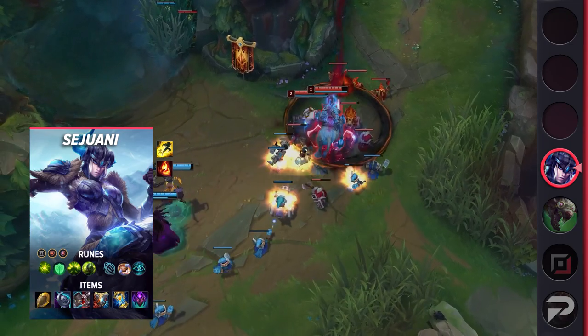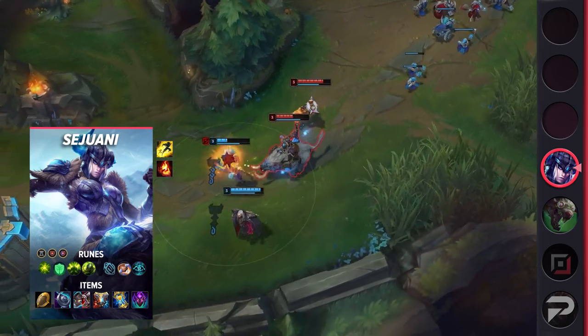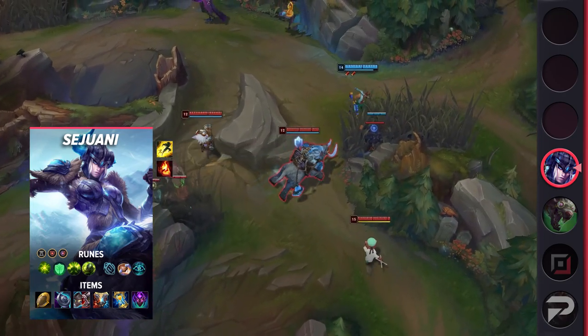For runes, take Aftershock, Font of Life, Conditioning, Overgrowth, Biscuit Delivery, Cosmic Insight, Ability Haste, Armor, and a Defensive Rune. Font of Life is great here since Sejuani has so many different ways to apply crowd control. For items, build Relic Shield, Frozen Heart, Defensive Boots, Zeke's Convergence, Zhonya's Hourglass, and Abyssal Mask.